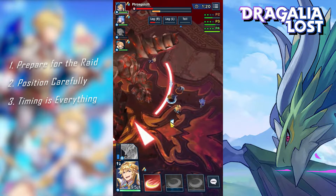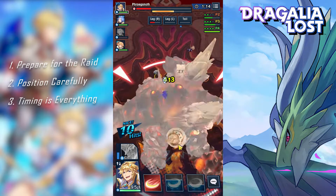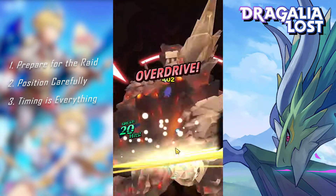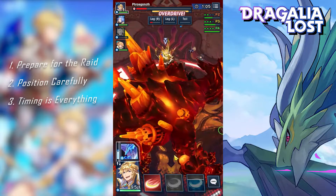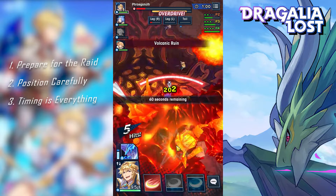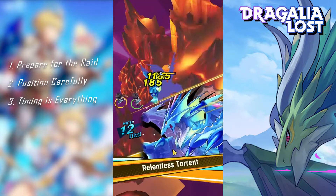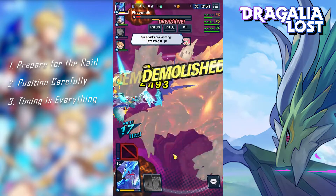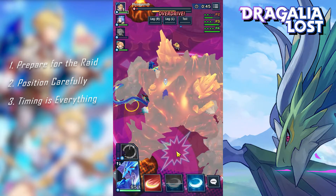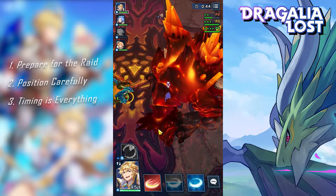Also important: only transform into a dragon if you have at least one skill up. This is so that in the unfortunate event your dragon form prematurely ends, you don't scramble to get a skill up because the boss suddenly decided to charge at your butt. If you'll notice, my healer died because I sort of mistimed my dragon skill. But fortunately, that's the only casualty for my team. And that's it — three tips and things that usually get overlooked even by veteran players.